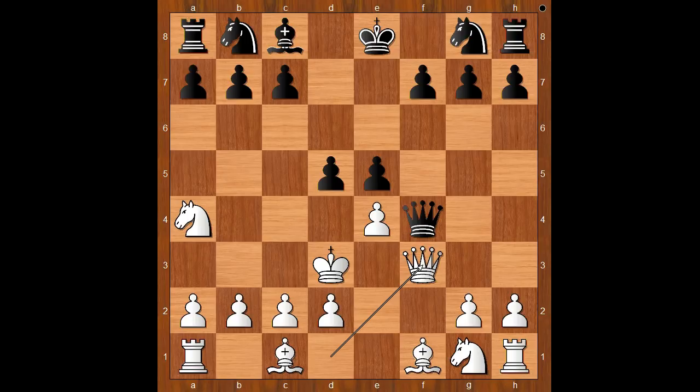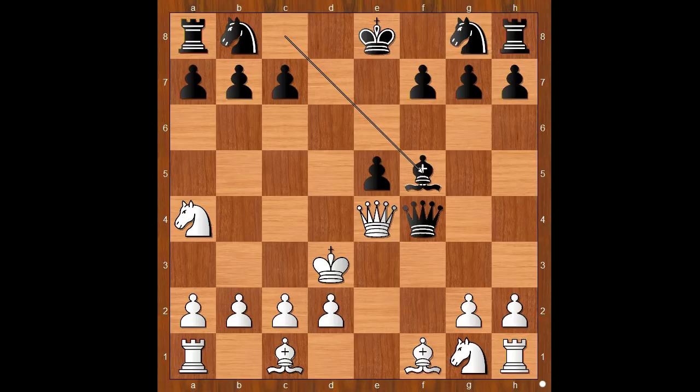Black to move — should black trade queens, or is there a better move? What would you do? Black played the move, and then the continuation was d takes on e4 check. The player with the white pieces resigned in view of the continuation: queen takes on e4 and then bishop to f5. It pays to learn from the old masters.